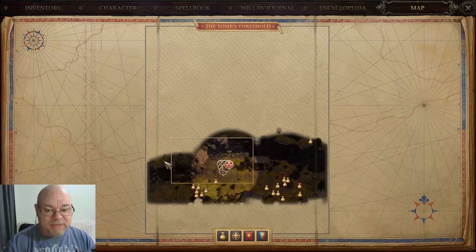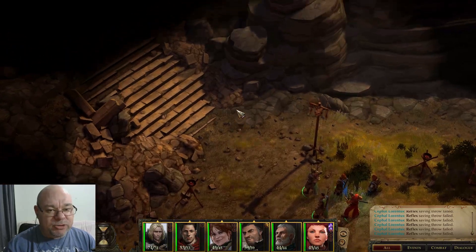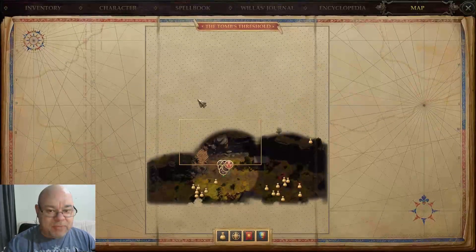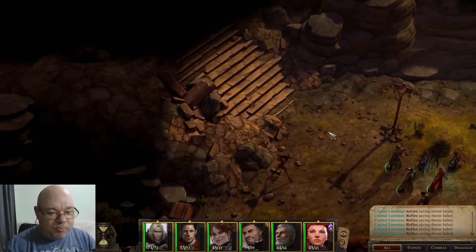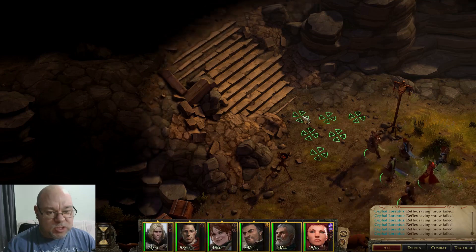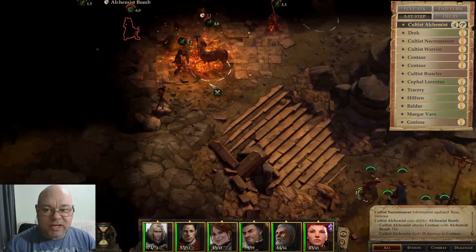When last we left off, we had done the southern part of the Tomb's Threshold map. We're going to head on up. I do know that we have to come up and over here somewhere — I don't know whether it's here or here — but I've only been through this section once before, so I don't remember it too well. But we obviously have another fight here.